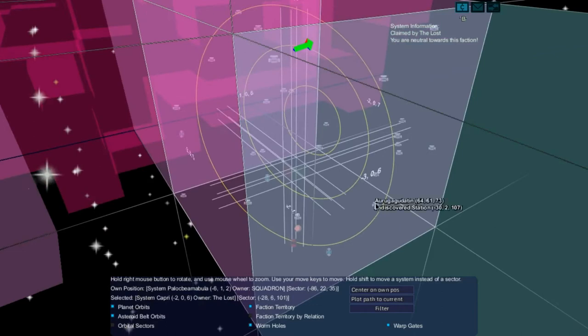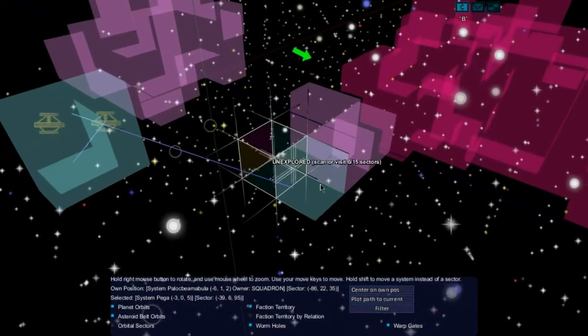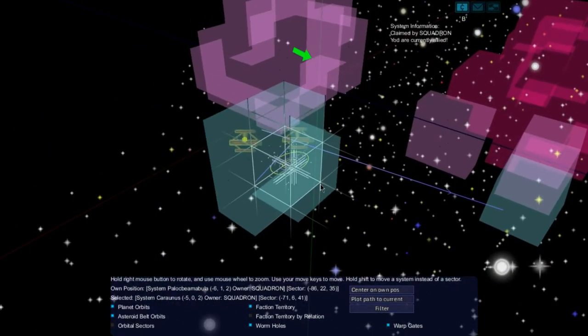Here we go — Planet Cursor! I definitely want to take a peek at what all this stuff is. There are shops in here, there is an undiscovered station, and a pirate station beta. Yeah, there are pirate stations nearby. Kind of neat to check out and see what's going on.